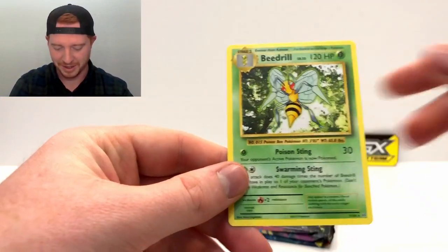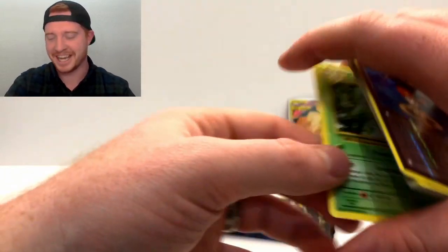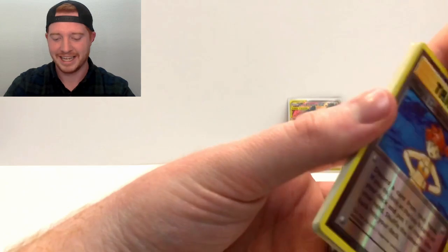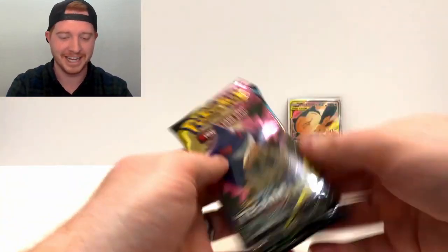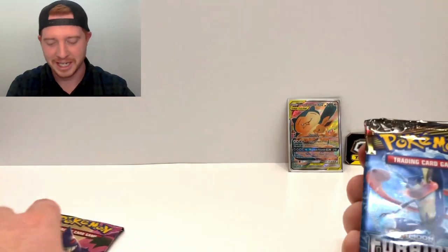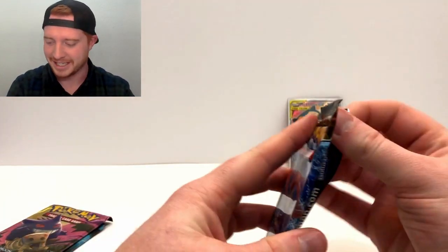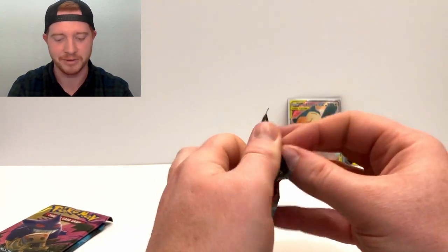Voltorb, Diglett, Caterpie, Ponyta, reverse Misty's Determination - love that card - and the rare is a Beedrill! Beedrill is such a cool looking Pokémon even though bees are terrifying in real life. My son just got stung by a bee the other day - it was pretty sad, he was crying, wouldn't let us pull the sting out. But thankfully we got it out, so don't worry, he's okay. Beedrill's a cool Pokémon; bees in real life, not that cool.